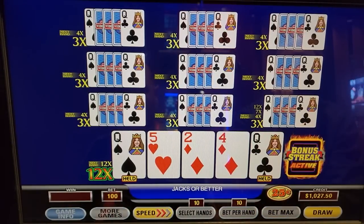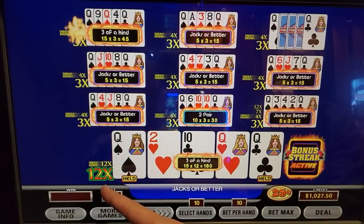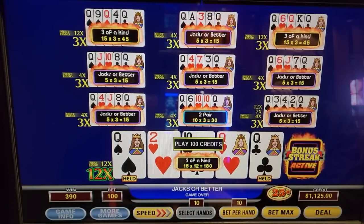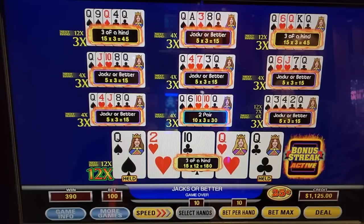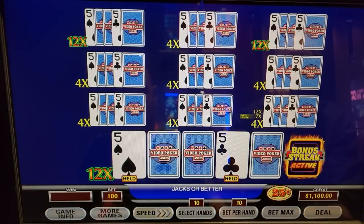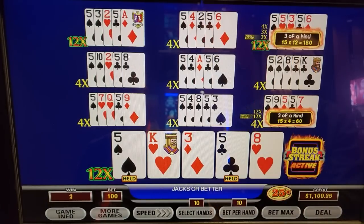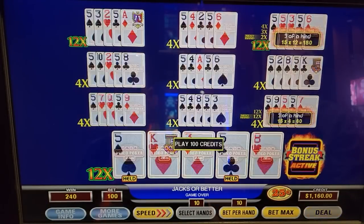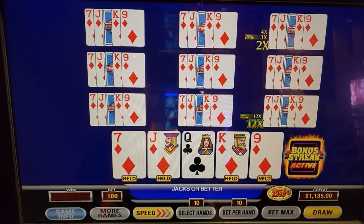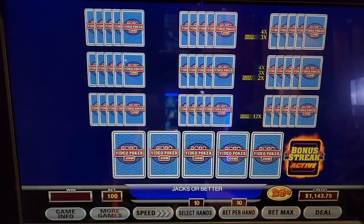Now we need the third queen there. These are already maxed out. We've got two more 12s, so we've got three 12s on this next hand and a lot of 4s — deal something. Stay alive. Now we get the 12. That's a good one. One eight. That hurts. One 12 left.